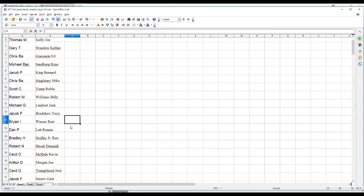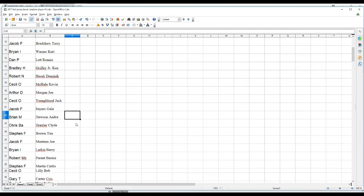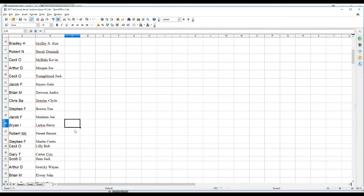Robert N. — Dominic Hasek. Cecil O. — Kevin McHale. Arthur D. — Joe Morgan. Cecil O. — Jack Youngblood. Jacob F. has Gail Sayers. Brian M. — Andre Dawson. Chris B.A. — Clyde Drexler. Stephen F. — Tim Brown. Jacob F. — Joe Montana. Brian I. — Barry Larkin. Robert M.C. — Bernie Perrette. Stephen F. — Curtis Martin. Cecil O. — Bob Lilly.